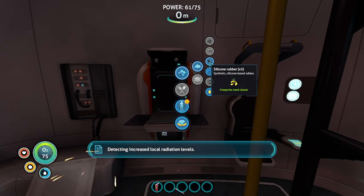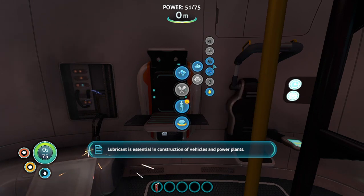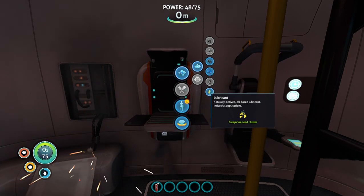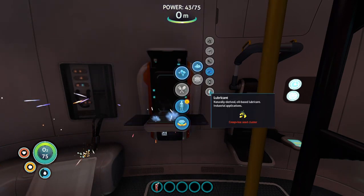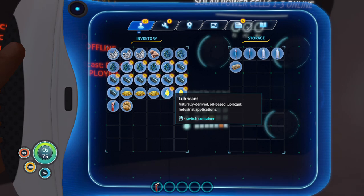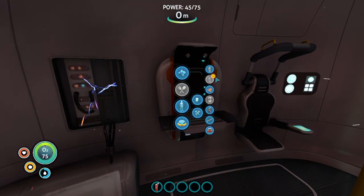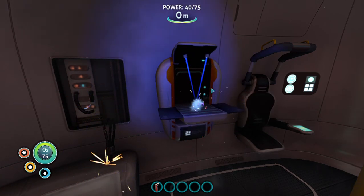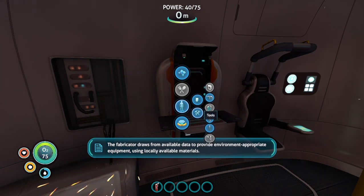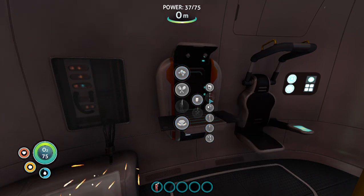'Detecting increased local radiation levels — trend is consistent with damage to the Aurora's drive core sustained during planet fall.' I found lubricant — I'm kind of cheating a little because I know we're going to need this lubricant, so I'm going to keep it and put it in storage. We need it for a couple different things. Let's make some fins — we need those. 'Weapons were removed from standard survival blueprints following the massacre on Abraxas Prime. The knife remains the only exception.' So sorry, no bang-bang sticks, but we get knives. We need the repair tool so let's go ahead and get that going.